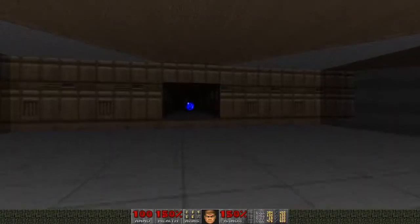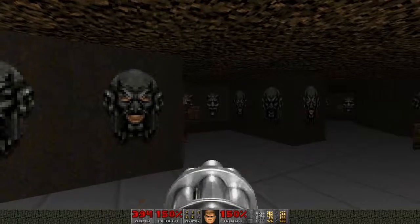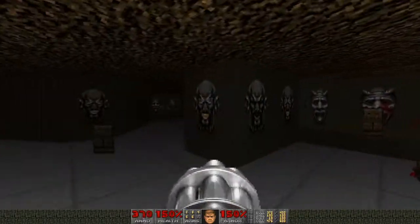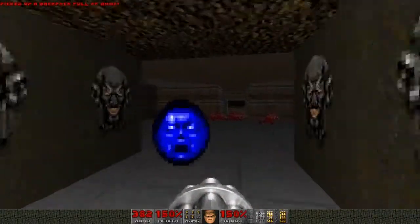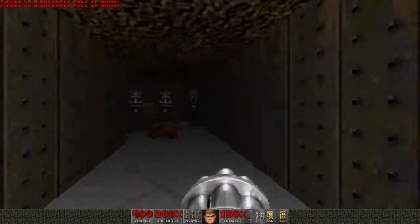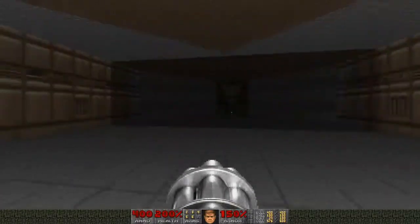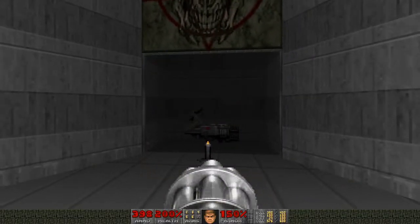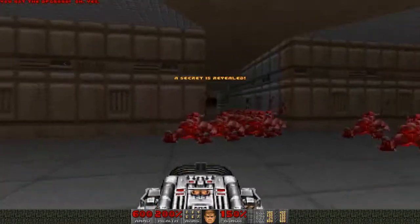Let's continue on. There are a couple of shotgunners all around this area — pick them off. With them all dead, I'll come back and pick up that soul sphere and all these backpacks, which should bring me close to full ammo. One more thing to do in this room — approach this wall and open fire on it to raise the wall up. Inside we get our first BFG of Doom 2. We're going to be putting that to use shortly.